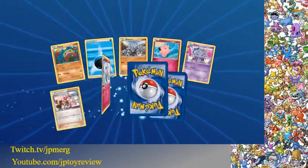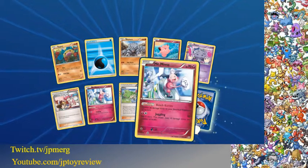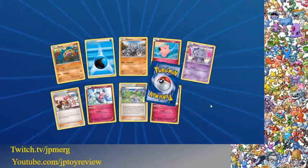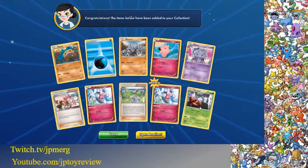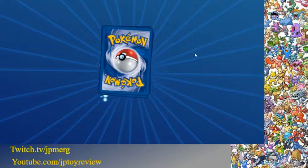Here we go. We got a Mr. Mime reverse holo, and for the last card we're gonna get just a Parasect. Aww, that's too bad. Well, that's all you get.